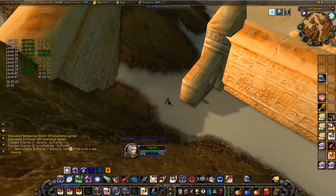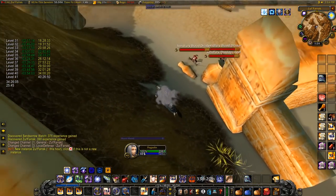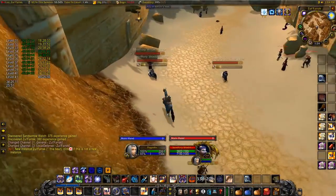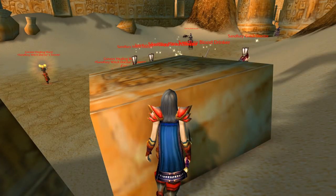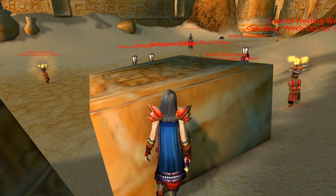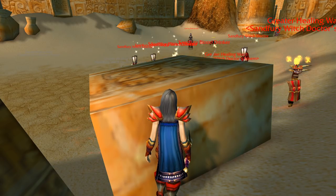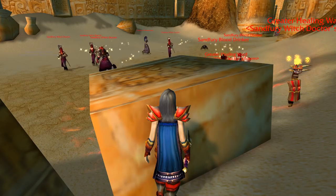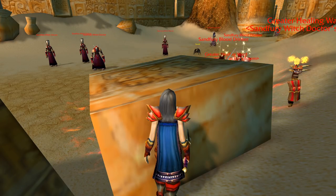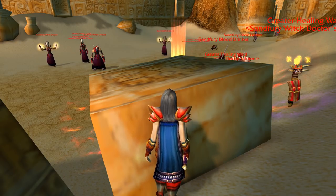Now we can get onto the second evade spot. Mount up and jump toward the mountain to dodge the first pack as much as possible, then jump-turn the second pack. If things go badly, evade here and hide behind the fallen pillar. If a witch doctor places a ward, judgement it to kill them, otherwise the ward causes the mobs to re-aggro. However, if you only get hit once and LOS most of the shadow casters, you can skip this evade spot.